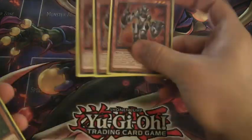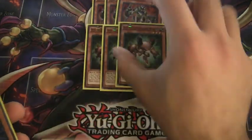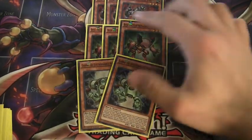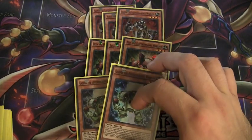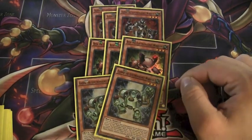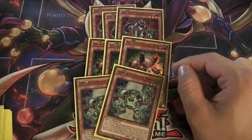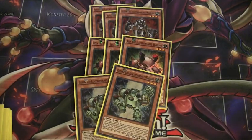In terms of the Electromagnet Warriors, I run a playset of Alpha, which searches any Magna Warrior. A playset of Beta, which searches any Magnet Warrior. And double Gamma. You'll see this ratio most often in these type of decks. Gamma is not as viable, especially with Ties the Brethren in this deck. He doesn't give you as many pluses, so you can only run two of them, but you still need him because you need the Magna Warrior targets.